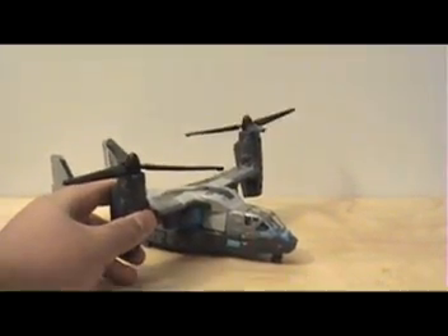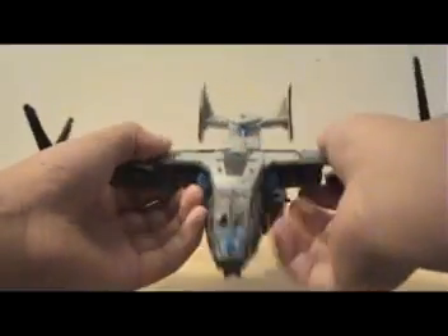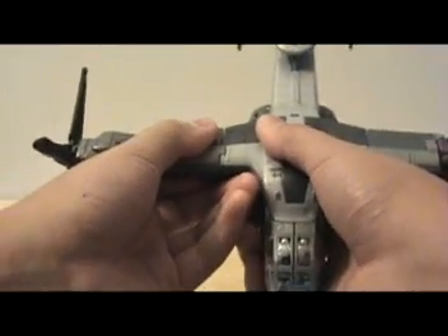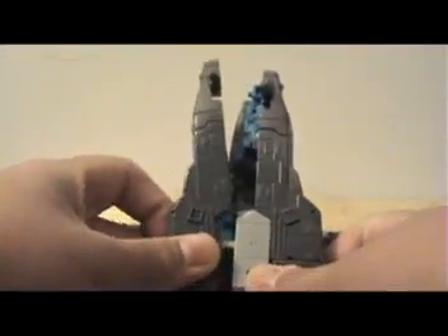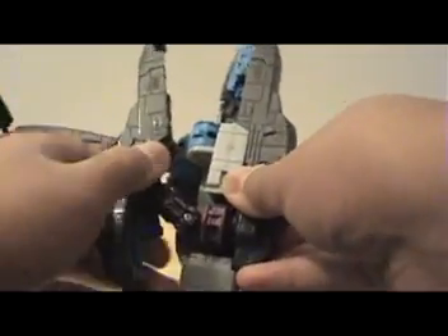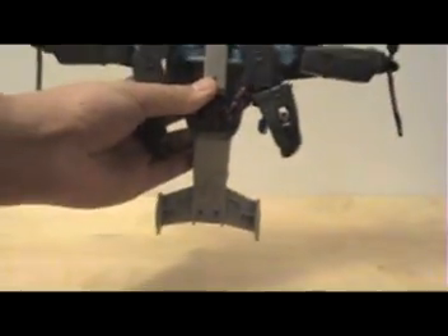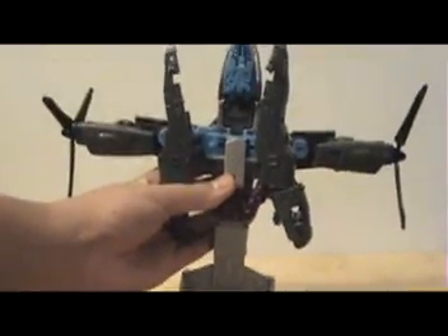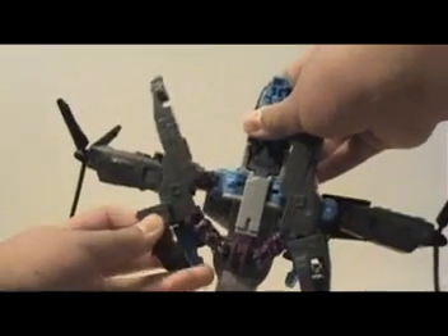So we'll get to his transformation. First, you'll kind of just rotate those down. Then you'll separate the wing from the vehicle, just by splitting it like that. Then you will go to the bottom and split these parts in half and separate them. Then you'll push these up and fold them up.